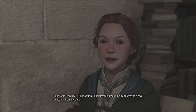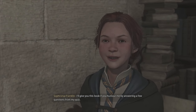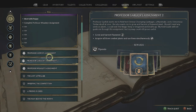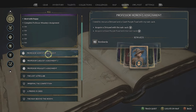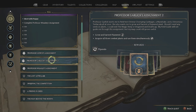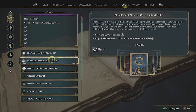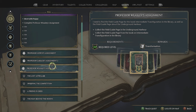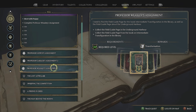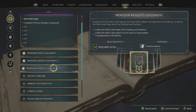I'll give you this book if you humor me by answering a few questions from my quiz. It says Professor Heroine's prophetic acquired theory called The Knapsack, which I have no idea what to find. Professor Garlic's assignment: grown and harvest fluxweed, acquire orthocombic plants and use them simultaneously. Professor Weasley's assignment: get the field guide page in the underground harbour and the field guide page from the book on intermediate transfiguration in the library.